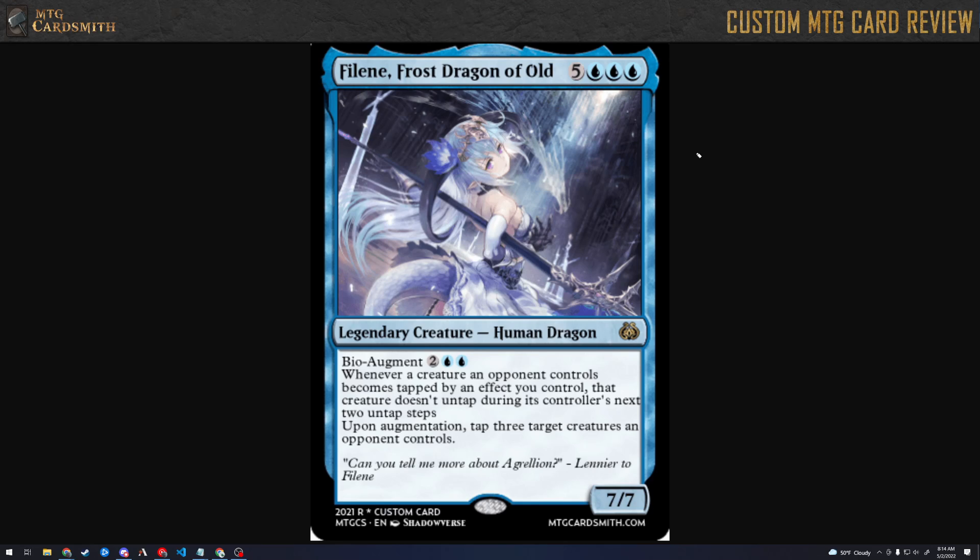This is a dragon but it doesn't have flying. I guess that's okay considering she doesn't have any wings in the art — well now she does, so she can probably fly. But yeah, in the art she's in her humanoid form. It seems a little weird to have a dragon without flying, but whatever.